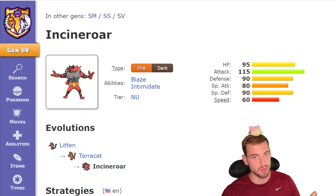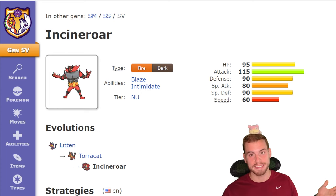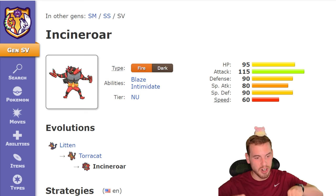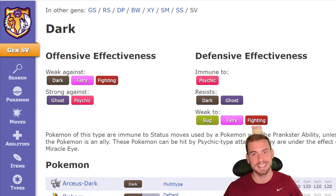Incineroar is an all-around really strong Pokemon. It has solid bulk with no glaring weaknesses. We will find out the key to beating Incineroar after the event starts and we find out what coverage moves it has. 7-star Incineroar is Tera Dark, which gives it 3 weaknesses: Fighting, Bug, and Fairy.